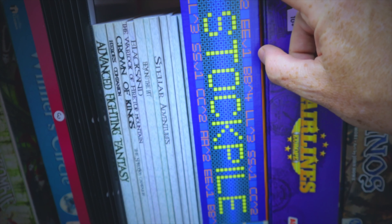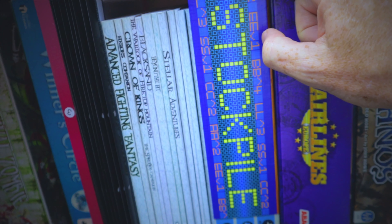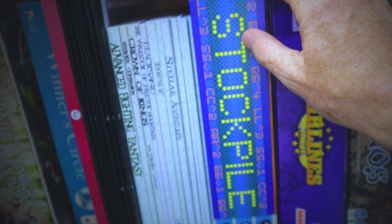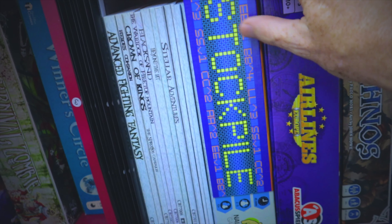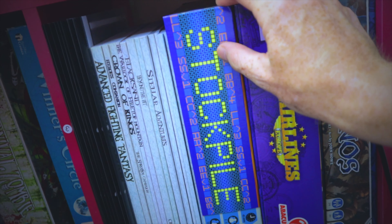Stockpile — we've done a playthrough and a review of this. It's a game where you manipulate the stockpile, investing in different companies with some insider knowledge. Everyone has some hidden knowledge and some public knowledge, and you make evaluations on the stock market and place bets accordingly. We love it — very simple to play and very quick.